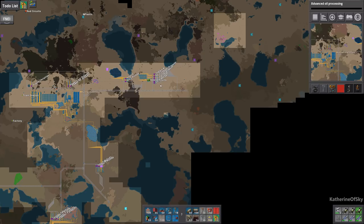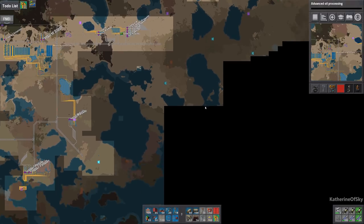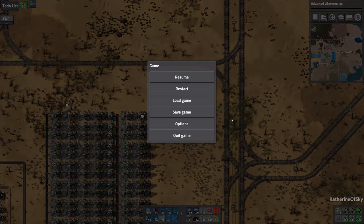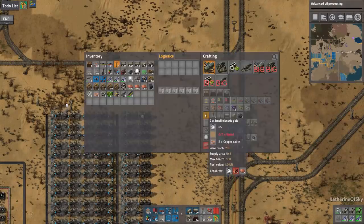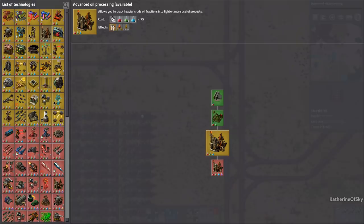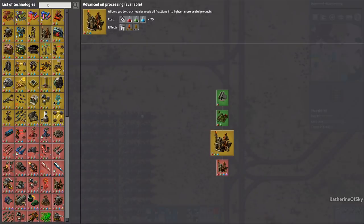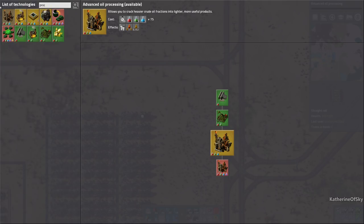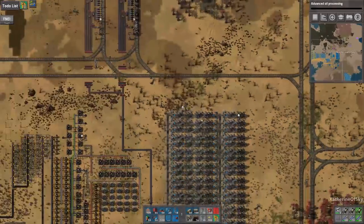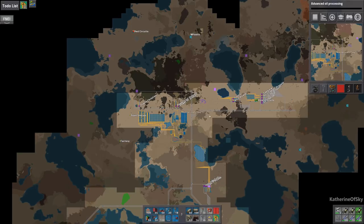All we need for blue circuits is some sulfuric acid — I think we need iron for sulfuric acid — and then for the blue chips we need green chips and red ones. Actually, we haven't even gotten them researched yet. They're called processing units. They need sulfuric acid, green chips, and red chips. I apologize for calling them chips — they look like chips to me, but they are circuits technically. I know some people will say 'they're circuits!'